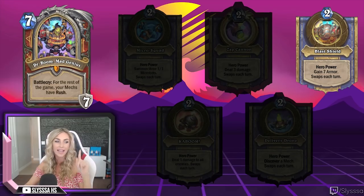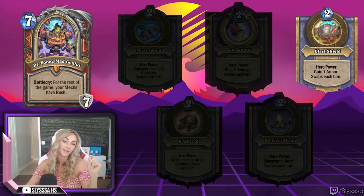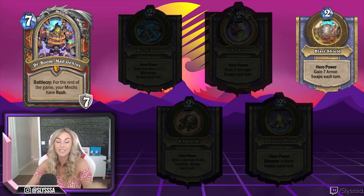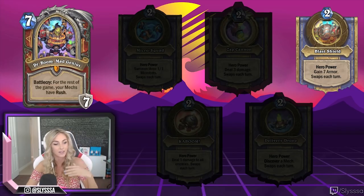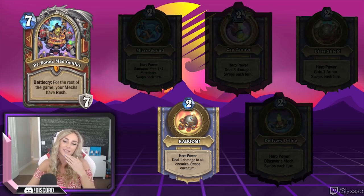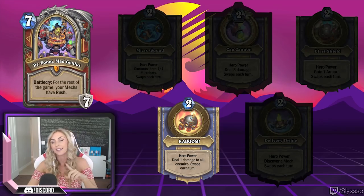Next is Blast Shield — it gains 7 armor. Normally a warrior gains 2 armor; now they're gaining 7, which is more than three times better. If you're in late game and you need to keep healing up, 7 armor — boom. The next one is called Boom: deal 1 damage to all enemies. This means you'll deal 1 damage to all minions plus the hero. It's pretty good AoE, and there are ways to make it even more effective.